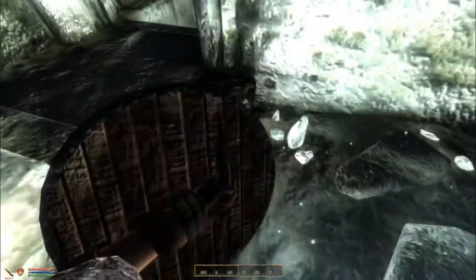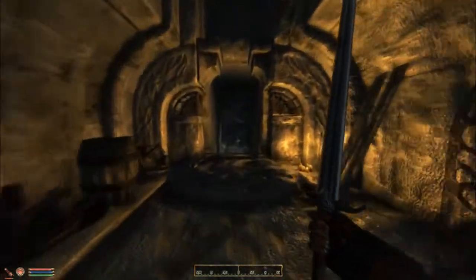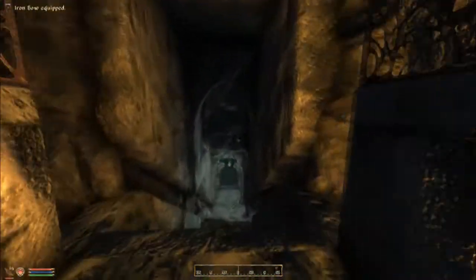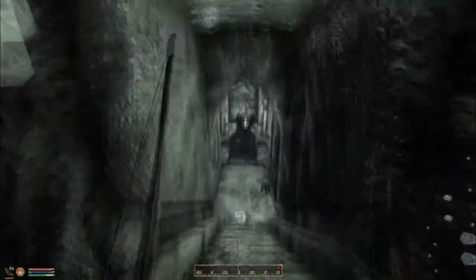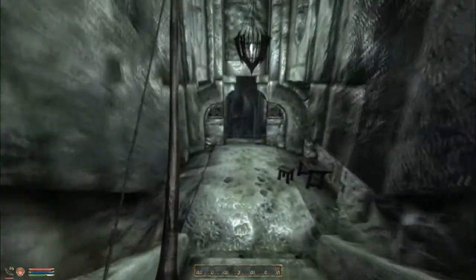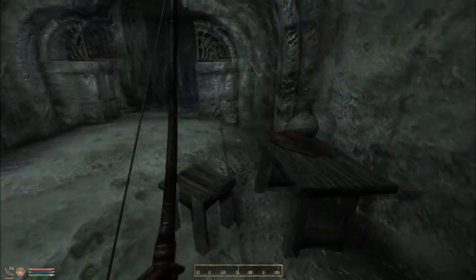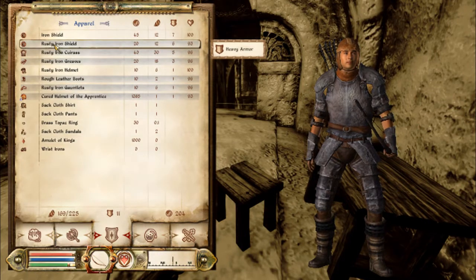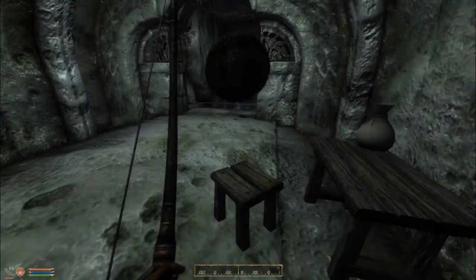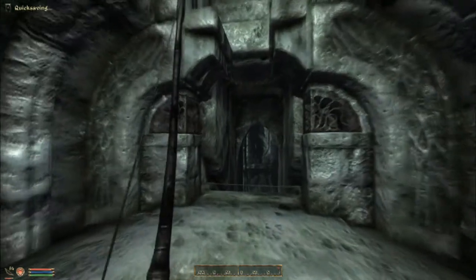There's also a weapon and armor texture pack - it's part of the texture pack I have now. It's not Qarl's texture pack, it's the next most popular one. I forget what it's called - realistic something. Realistic Mapping I think. This shield should be able to replace my rusty iron shield which is worth nothing to me.